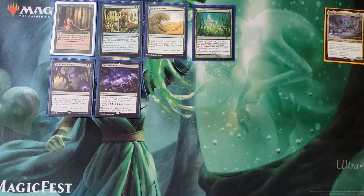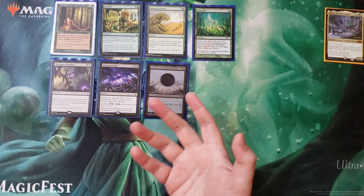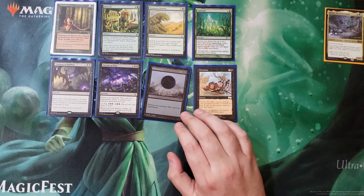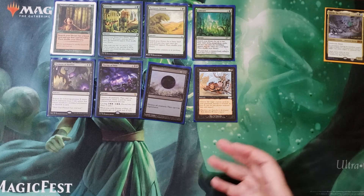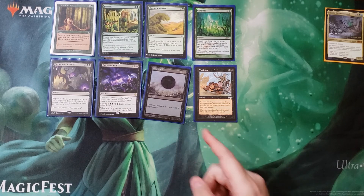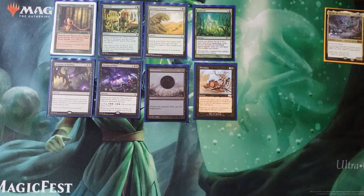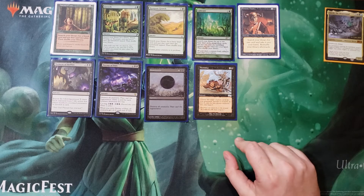Damnation is in here as an emergency board wipe — someone has 727 elves, it just has to be in there. Victimize is a great reanimation spell — one for two. Sacrifice your Birds of Paradise to get back two absolute bombs from the graveyard, re-trigger the ETBs. Highly recommend picking one up. Of course you can't be playing black without at least one tutor, so Diabolic Tutor — the ability to go get anything out of your deck at the right time cannot be understated.